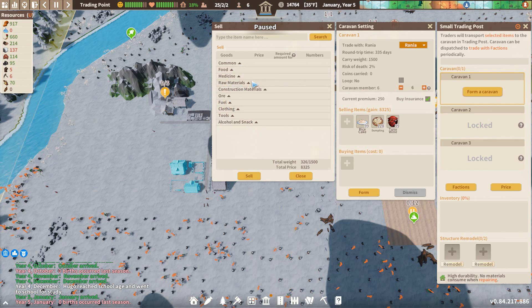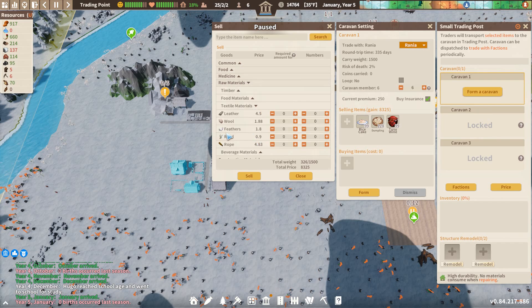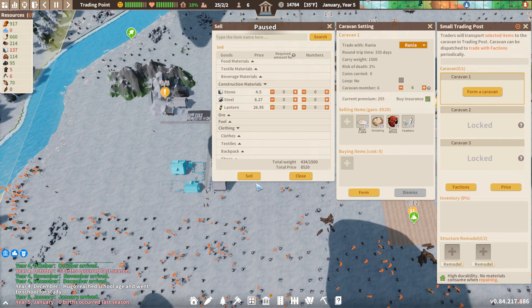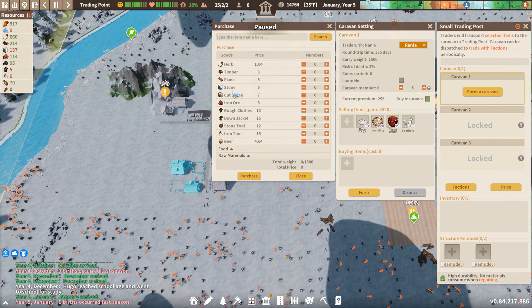Do we have anything else we can sell? It would be nice to have like an overview of all that. Textile materials - let's sell 108 feathers. Is that everything we have to sell? I think it is, because we're not doing anything yet. That's everything we're selling, and now comes the buying part.